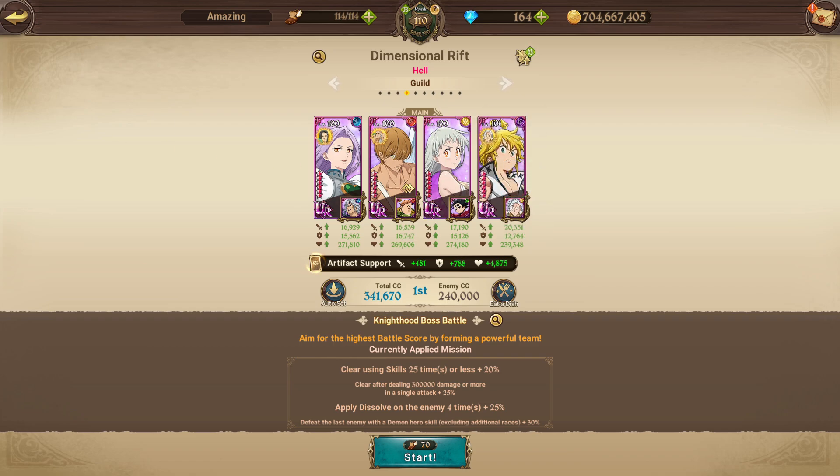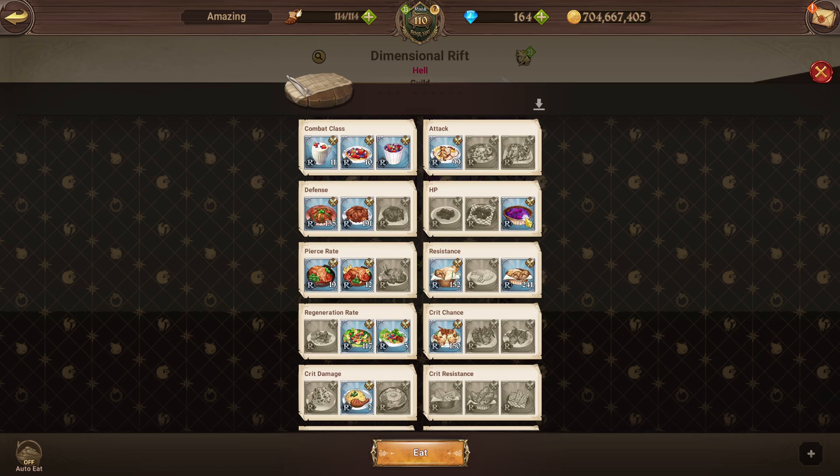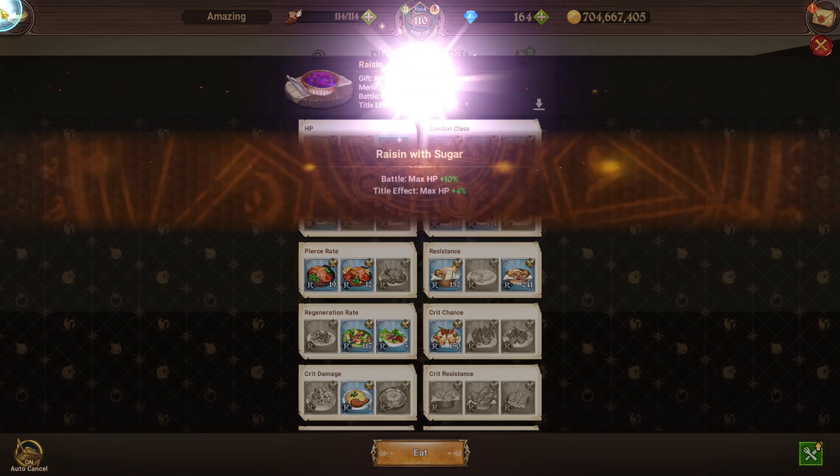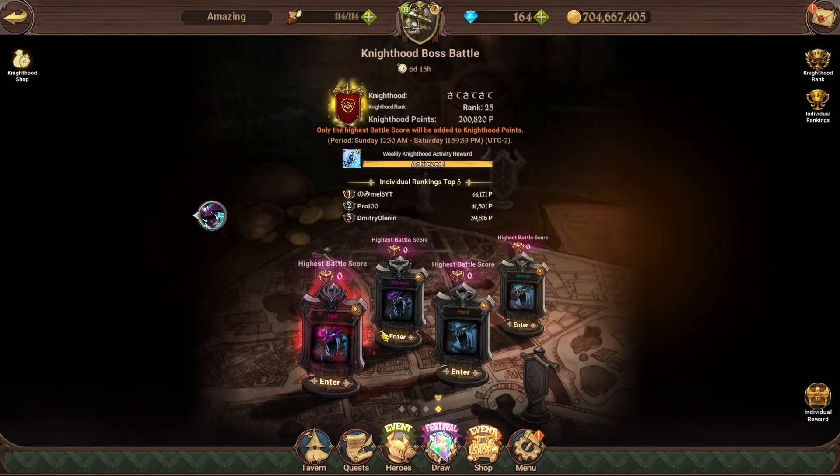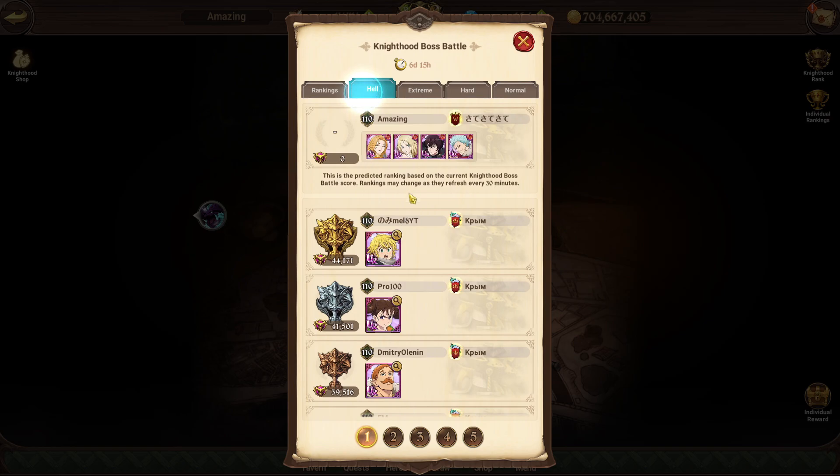We're running this comp to get the demon hero skill use and also the 300k, because I don't think anyone else on the team can get the 300k. In terms of gear, I'm running HP/Defense, HP/Defense, HP/Defense, Attack/Crit Damage on Meliodas — we want him to actually hit hard. The rest of the team doesn't really need to. For food, we're running HP food to get more HP for the extra points.